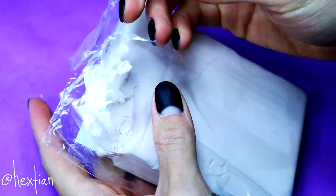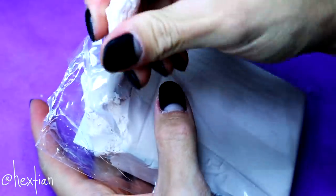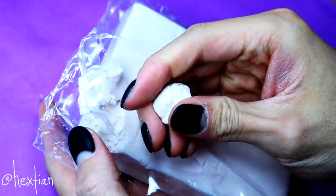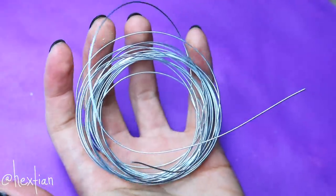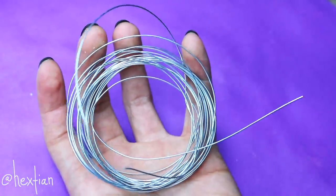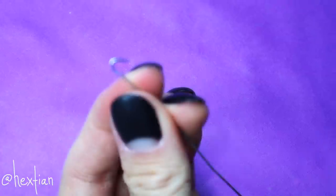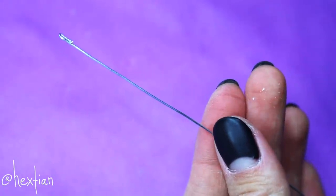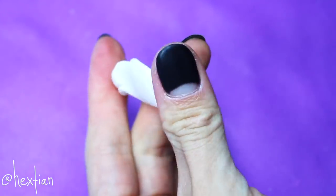I'm just pinching the Cosclay a little bit — it's very, very soft and you don't need gloves, so hooray! To really make it poseable, I will be using wire. This will be her tail — I wanted her tail to be poseable, and Cosclay is the perfect clay for that because it retains some flexibility.